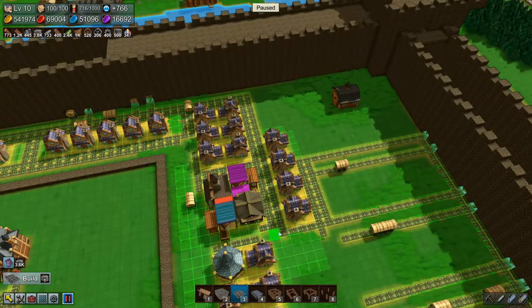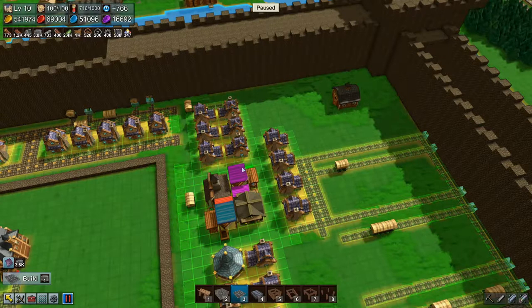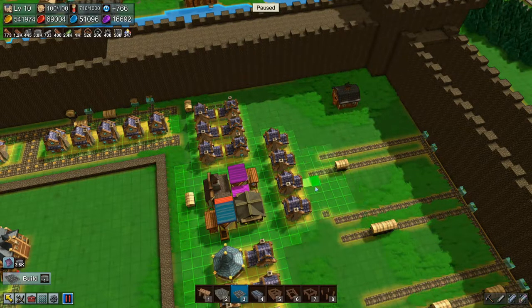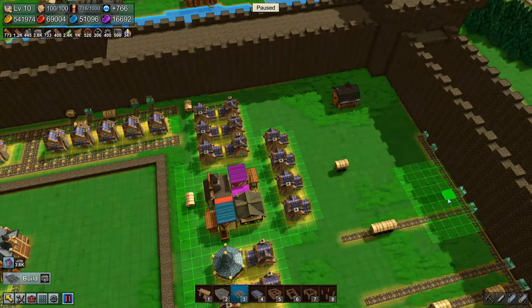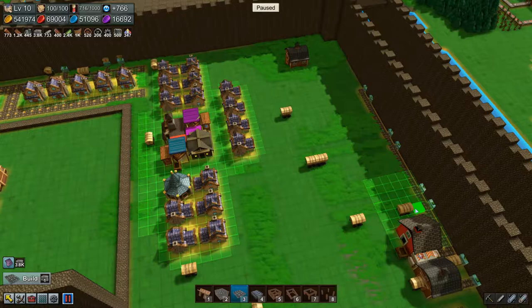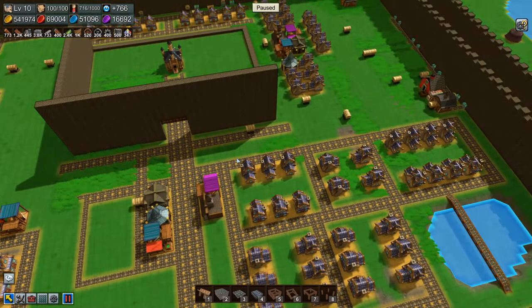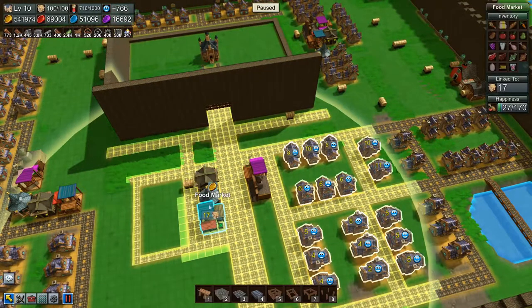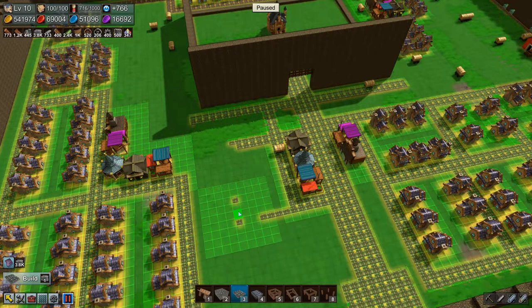Oh man, I'm not looking forward to doing the caravans — I'm really not looking forward to that. What is he doing there? That wagon. Just deleting a ton of roads and I think that's the last bit. I think I'll move the school over here in front. Let's delete these roads as well — they don't really belong there.